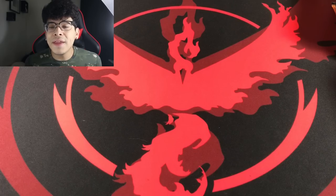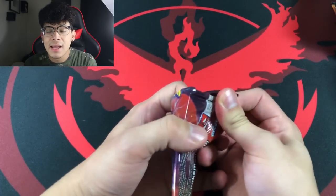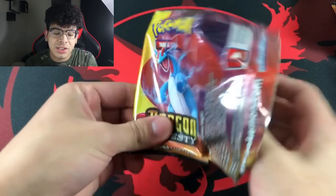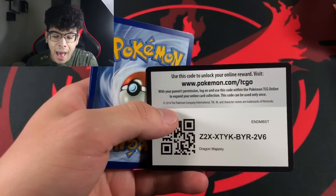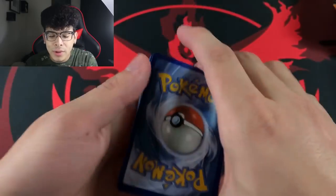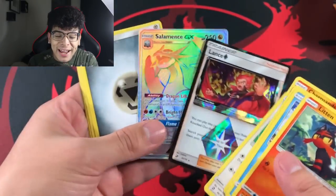One thing I want to keep in mind, just like in my previous mass openings, I'm not going to name every single card all the time. It's kind of hard to do with Dragon Majesty because there is a holographic in every pack, which technically means there is a potential pull in every single pack. As always, the code cards go to you guys.